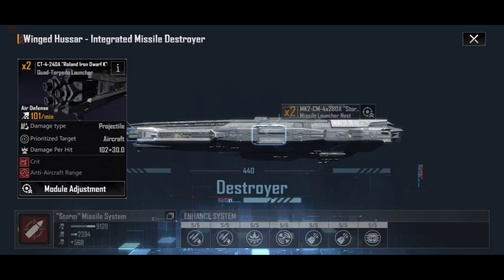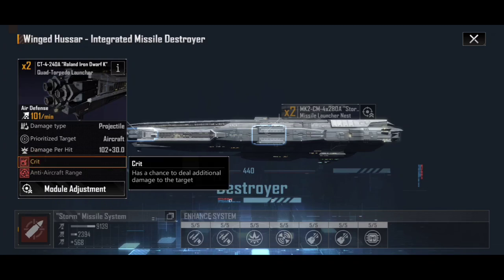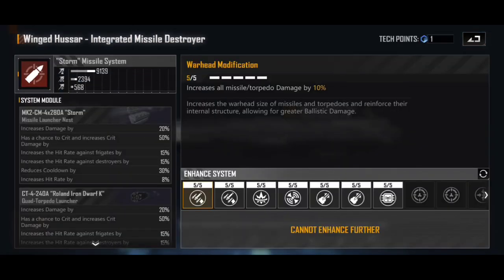The torpedo launcher at the front is pretty awesome in that torpedoes have the crit ability, which has a chance to deal additional damage to the target. When you look at something like the Winged Hussar integrated missile destroyer, the stats can often look lower than other ships of a similar calibre — you might wonder why to use this over the Eris heavy cannon variant or a Quawar railgun. But that crit chance means the numbers lie to you, especially when you enhance it.